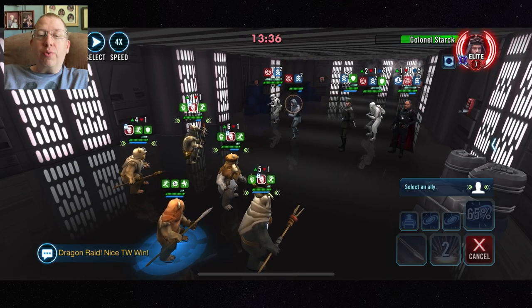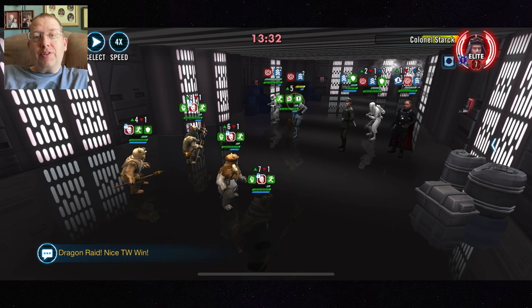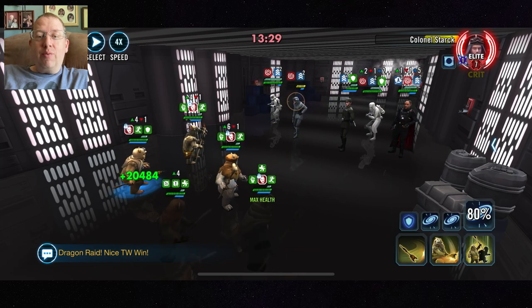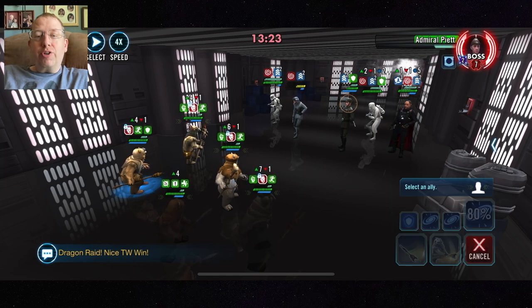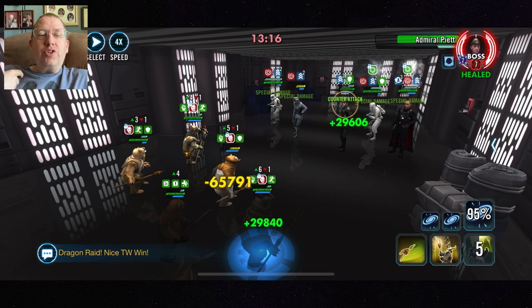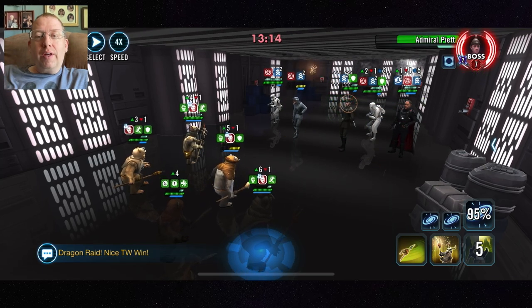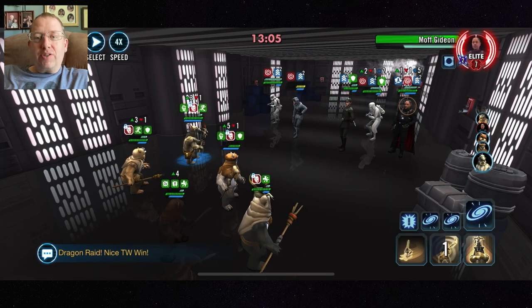Things to remember: first, manipulate your turn order through basics — every basic yields a 20 turn meter boost to the Ewok using it. Second, every time Chirpa attacks an enemy with 50 or more turn meter, he gains an incredible additional amount of turn meter, which makes him incredibly fast. You want that so you can continue to trigger the mass swarm assists.